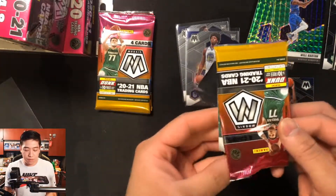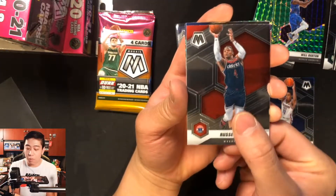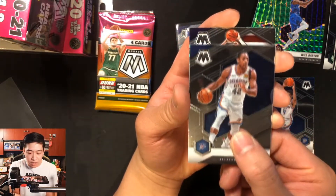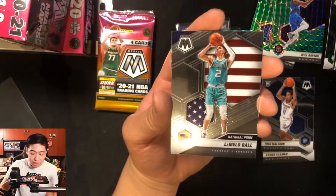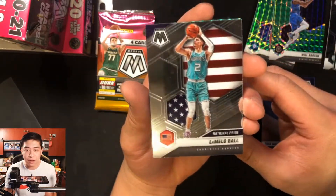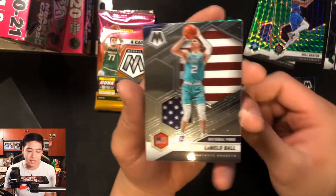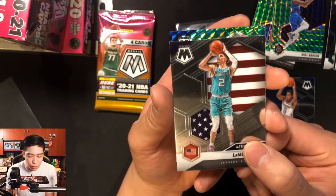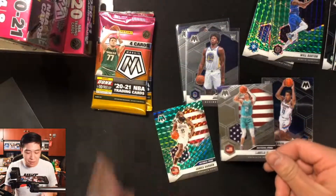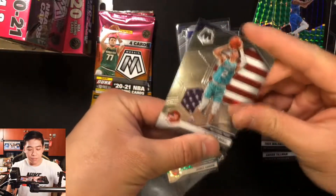Pack five: Russell Westbrook in a Washington jersey, Al Horford — and then we pull LaMelo Ball! It's a National Pride LaMelo, with the US flag in the background. That's actually looking nicer than the Olympic insert from last season. And our mosaic parallel is another National Pride — James Harden. Back-to-back National Prides, one of them being LaMelo!